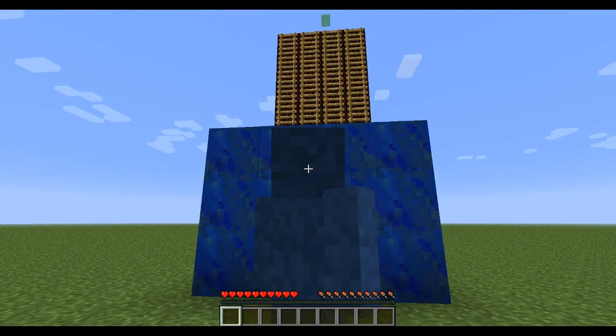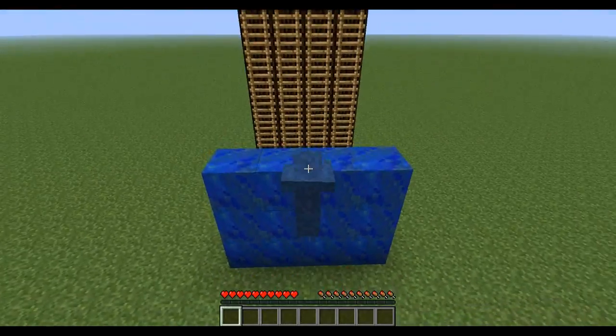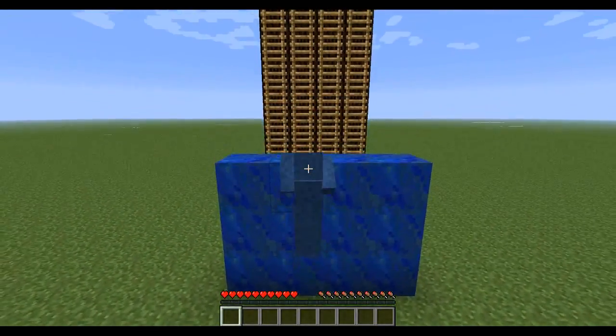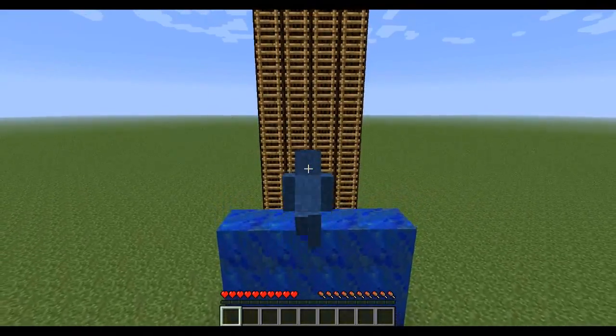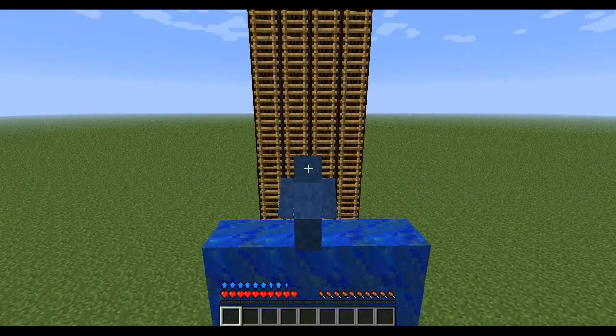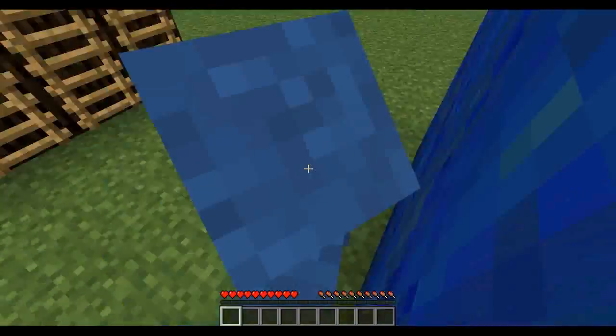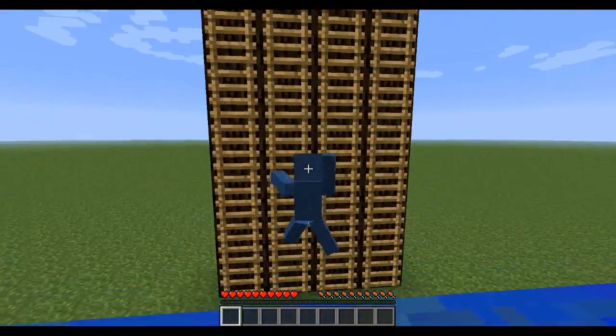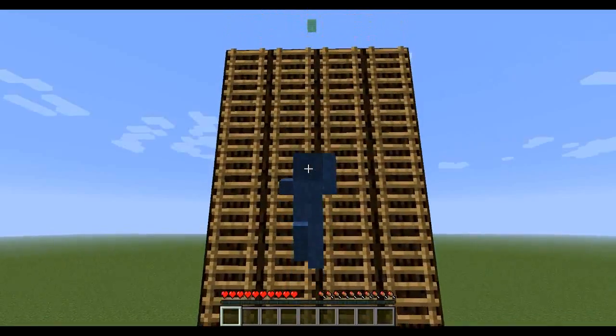Have you ever been faced with a three-high wall that you just have to get over but don't have any ladders? Well, with the Smart Movement Mod you can jump up and grab on to a three-high wall. I haven't tested if you can power jump and then grab on, but I should have tested that.